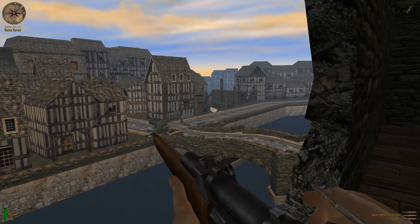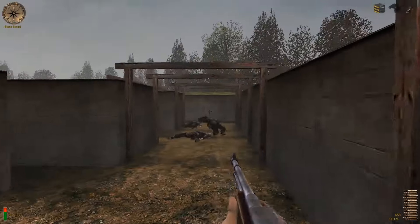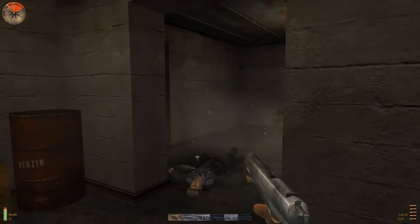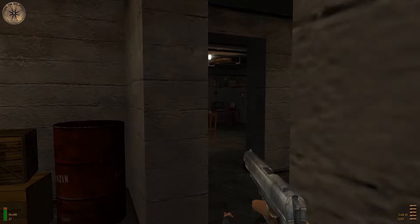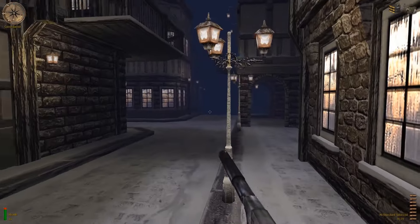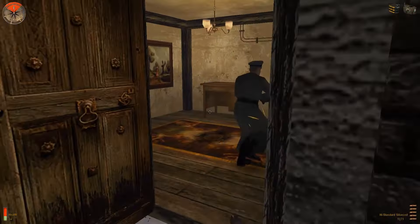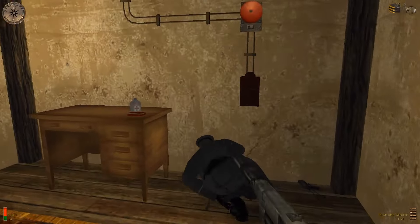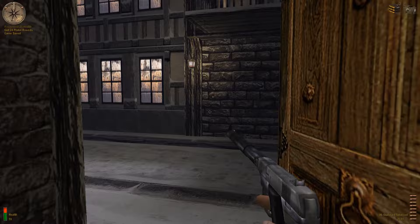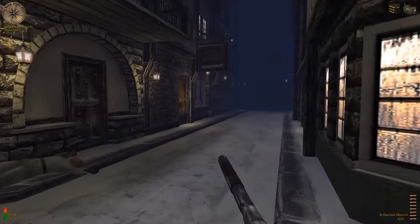The M1 Garand, despite being the standard service rifle, only appears in a small number of levels. The main American weapons that appear are the BAR, the Tommy Gun, the O3A3 rifle, and the 1911 — two world wars! Lastly, you get the High Standard silenced pistol, and it's a cool addition, but most of the time you won't be able to sneak around much, so it's not used often. One of the levels is bugged and you can get it early, which is kind of cool, but as I said, it's just not that useful compared to the other firearms.